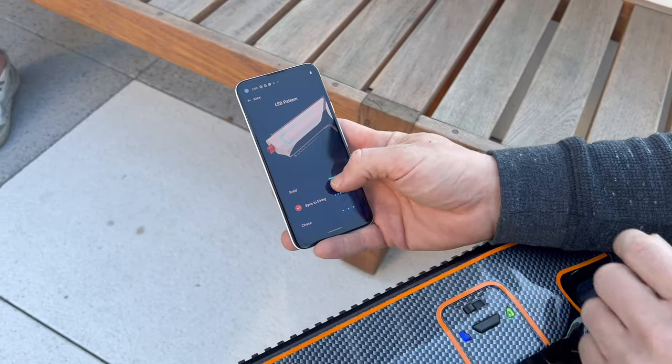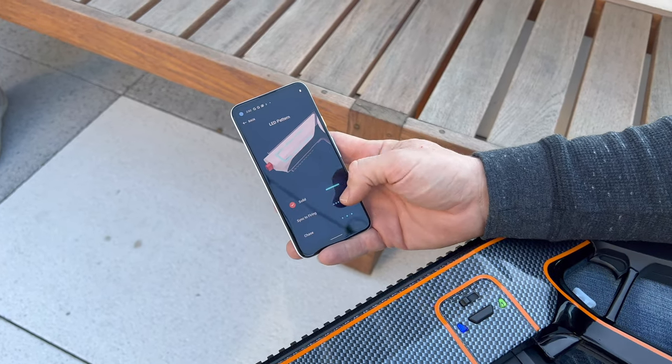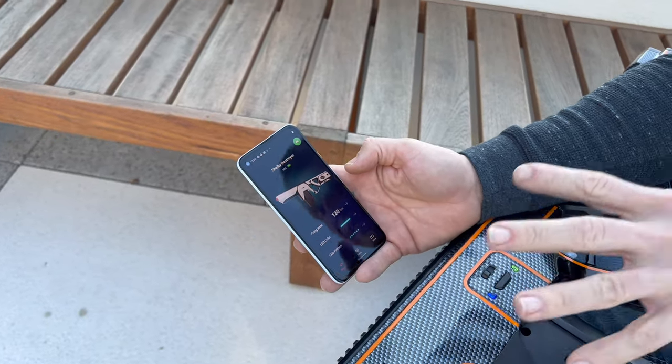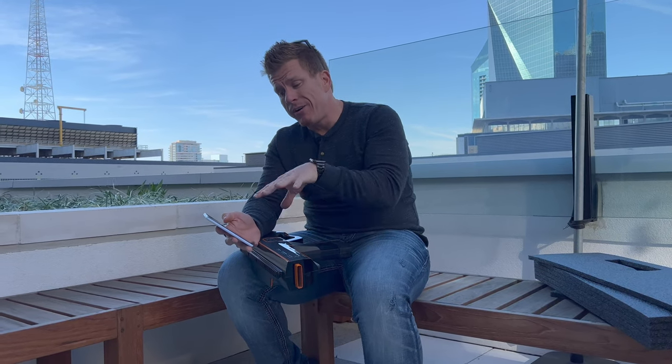You can have the LEDs sync to firing, chase lights, or solid lights — you can see it changing as I play with it. They're also saying that, just like the blaster itself, this app is also a prototype — it's not fully baked yet. They have more features they want to add later, but it is functional right now: changing the rate of fire, the LED color, and the LED pattern all work currently.